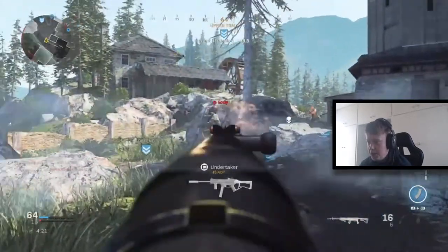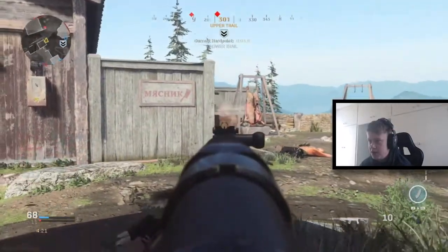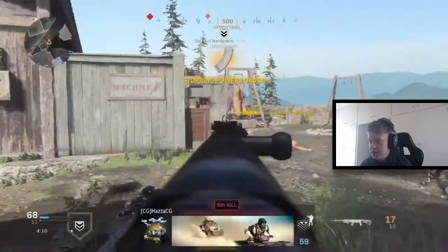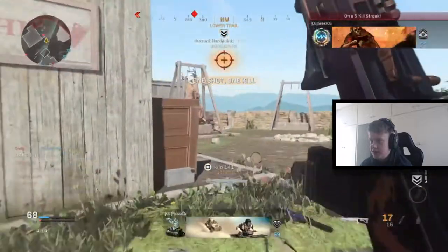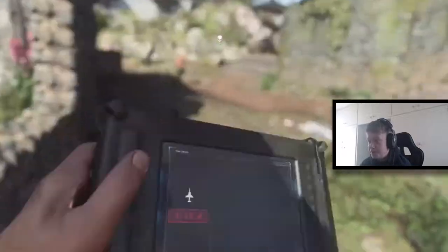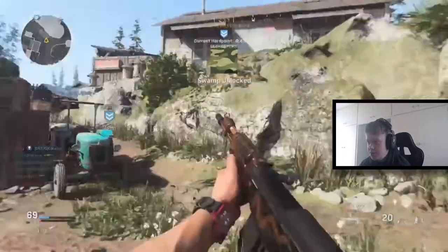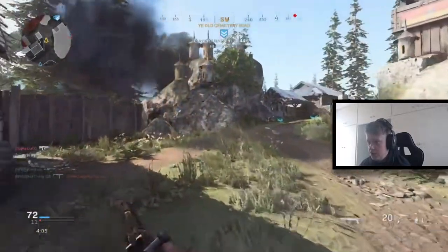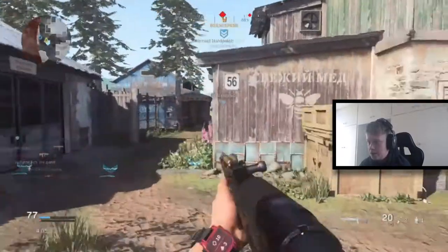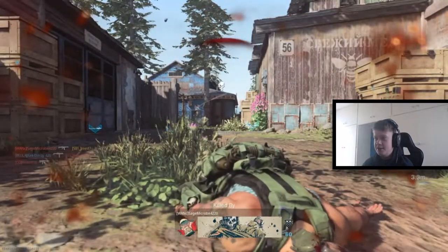With stopping power rounds it makes it a one-hit kill pretty much anywhere on the body. I need to pop my stopping power rounds in — but there are enemies all around me and I'm scared to reload. Going for it anyway — one-hit kill, boom! I don't think that was even a headshot. Got a VTOL streak, just going to drop it right in the middle and hopefully it kills a couple at the crossover to the next hardpoint.